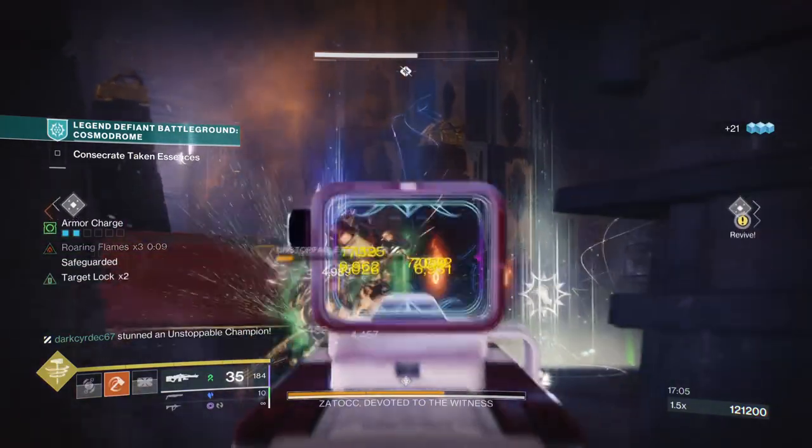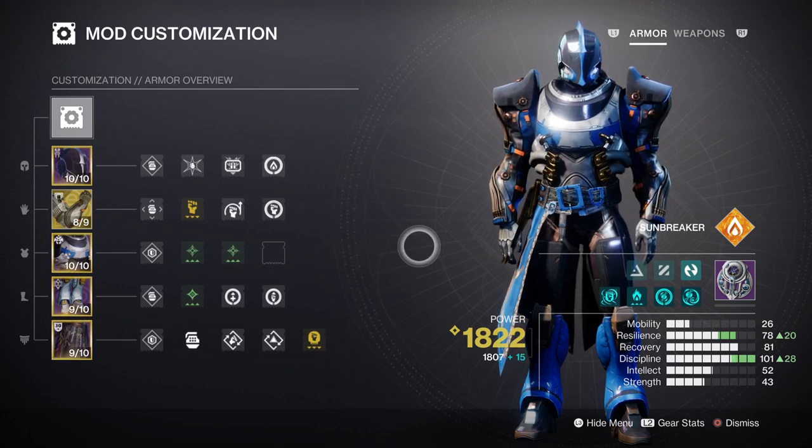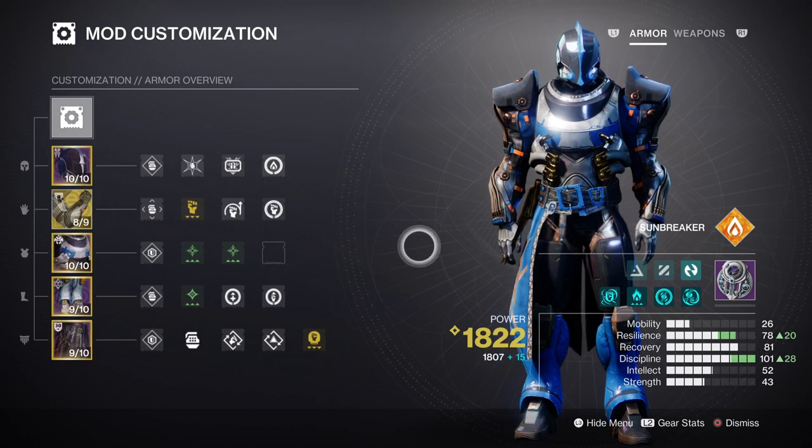For the mods and stats section, we are going to invest in discipline so that our ability is always reliable to use outside of our exotic. At the same time, resilience and strength will also be helping us in the long run but to a smaller degree. Because of how the subclass trait works, we can leave our strength stat low as there are many ways to get it back without needing to invest into a stat. For discipline, at tier 7 to 10, we can utilize our fireball grenades and seasonal mods to have a higher and faster rate of scorch and igniting targets.